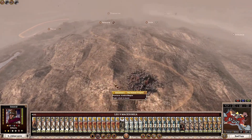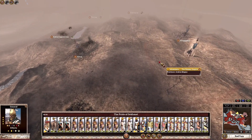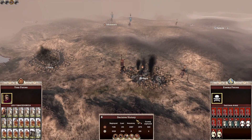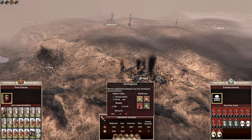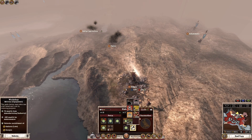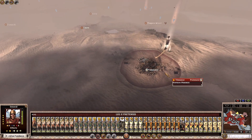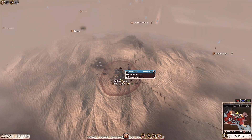Legio XIII Gemina attacks Adumatu — easy auto-resolve, peacefully occupy, then transfer that region to Muscat. Legio V Macedonica pushes deeper into Hegra. We'll raze Hegra to quickly rebuild it with cultural conversion buildings. On the western front we quickly attack Tidimensey, liberate the local faction, and try to get them to join the war against Egypt. They won't join without incentive — we offer a trade agreement.